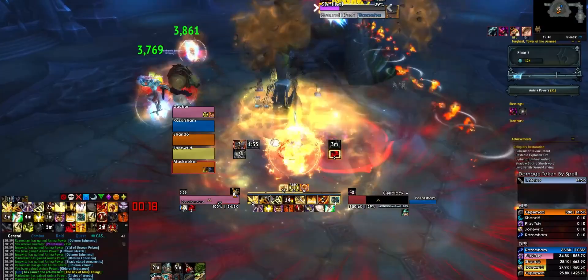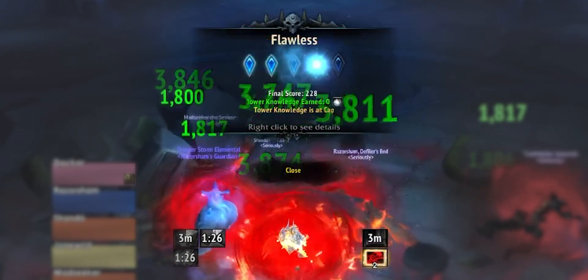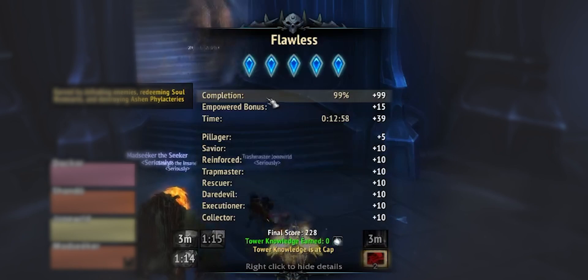Do note that every death will lose you 20 points, so do not die. Once you have completed your run, you'll get a rating between 1 and 5 stars - though Blizzard calls them gems, so we'll use gems for the rest of the video. Every 40 score will get you 1 gem, so for a flawless 5 gem run you would need a score of 200 or above.